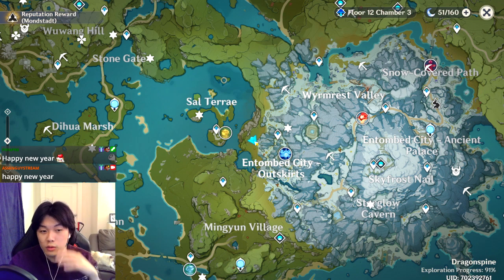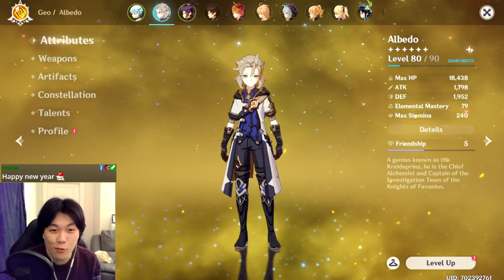If you have Harbinger of Dawn, it's worth noting that if you fall under 90% HP that's a no-bueno for Albedo, leaving yourself a bit more exposed when using the ultimate.